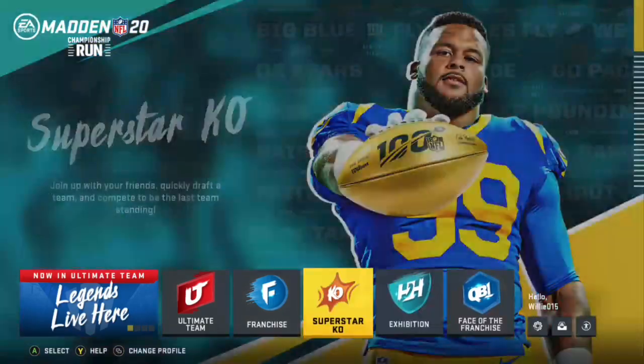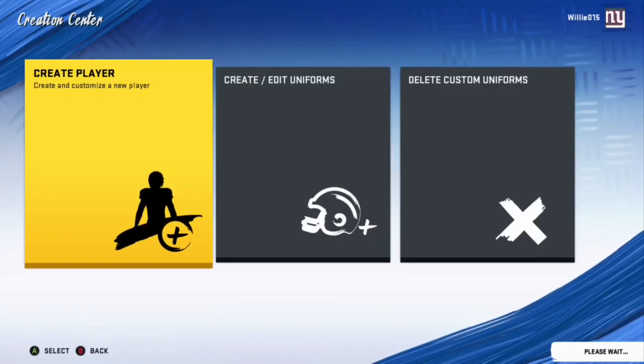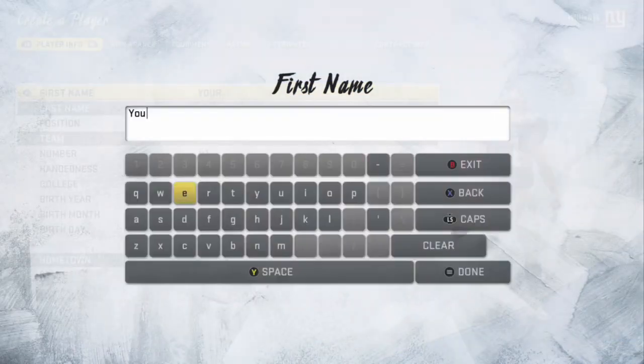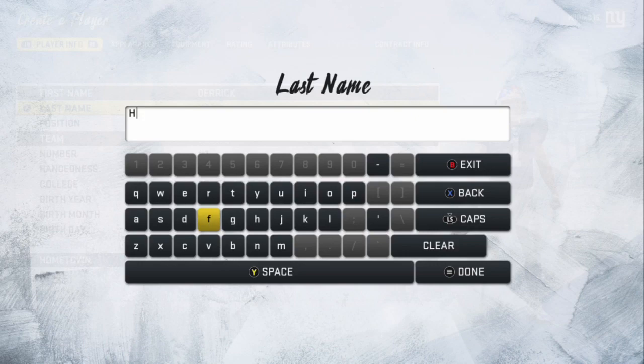So what you're going to do is be in the main menu here, hit this settings bar, then you want to go to creation center because we're basically just going to create a player. We want him named Derrick Henry but it's hard to type so we're just going to try to do it fast.